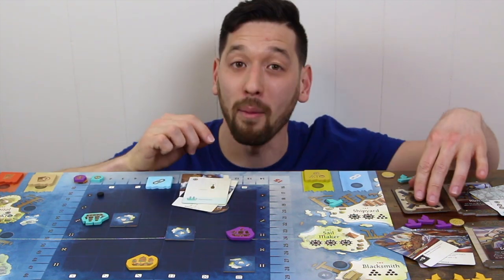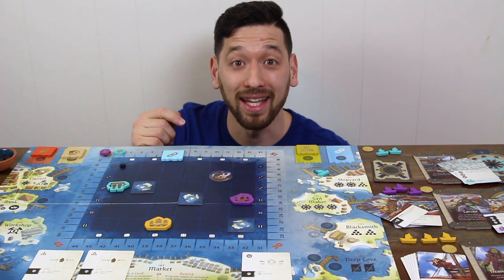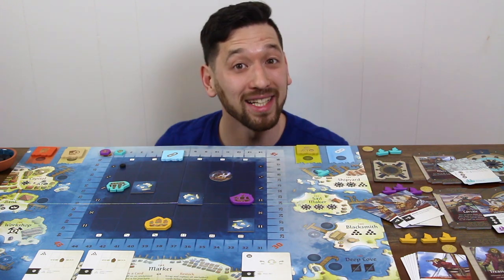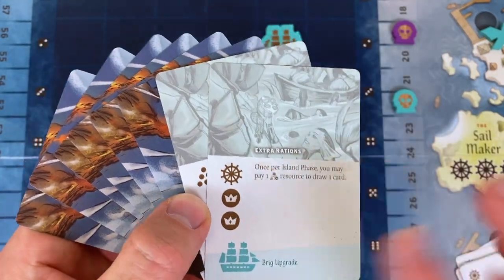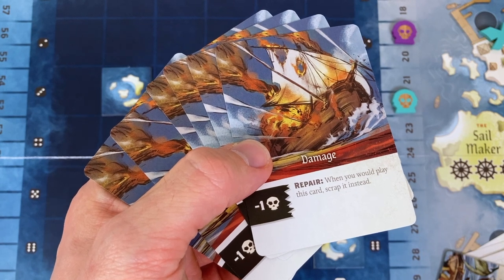The Sea phase goes on until all players are out of cards. At this point you draw back up to four cards in your hand and go back to the Island phase. Gameplay alternates from Island phase to Sea phase until the last damage card is dealt to a player. Players will then finish that last round and scores will be totaled from each player's current infamy, their gained cards, any ship upgrades they have purchased, minus those damage cards. The player with the most infamy wins!